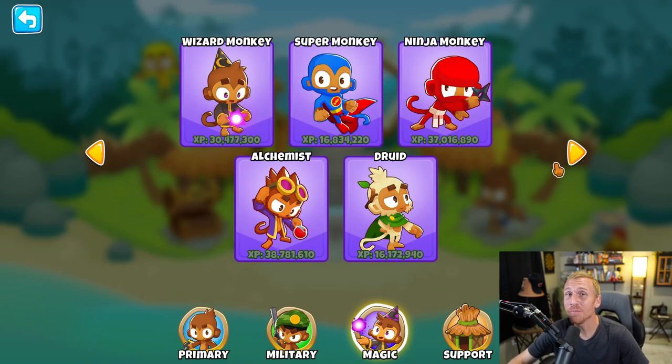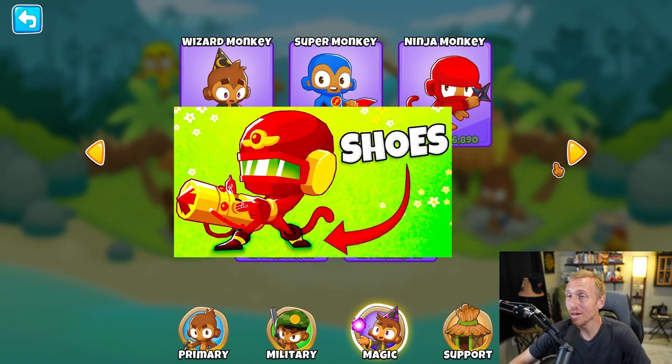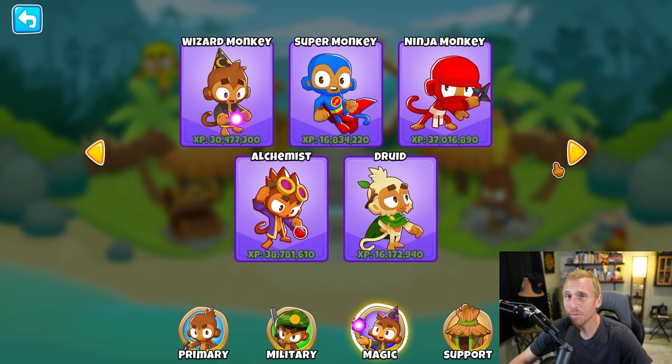I recently saw a Tuber's video where they attempt to beat BTD6 with only towers that wear shoes. So I asked myself, can we beat Bloons TD6 with only towers that wear capes? And at first glance, you may think yeah, we got a Super Monkey and a Druid, but that's all we start with that actually have capes.